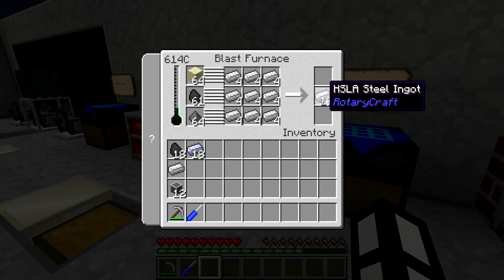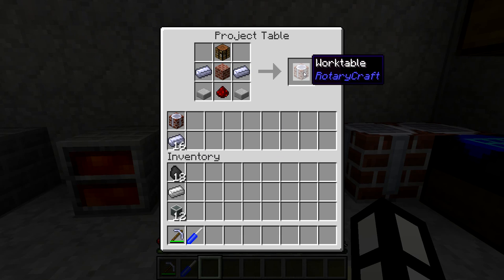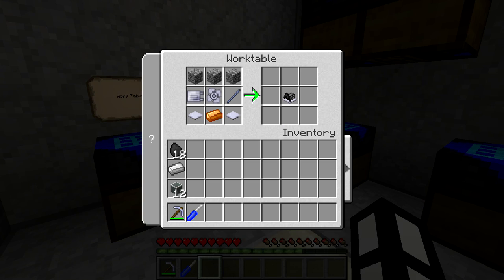The next thing you need to do, once you've got the steel, is make the work table. This is the work table where all of the Rotary Craft building blocks are actually made. Without this you can't really do much. There are quite a few crafting recipes that are components for those items that can be made in normal crafting grids, but the work table is essential.